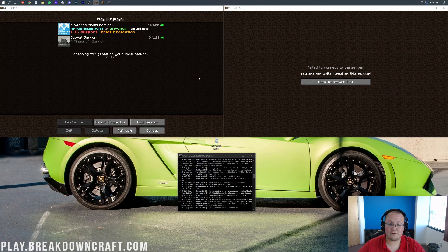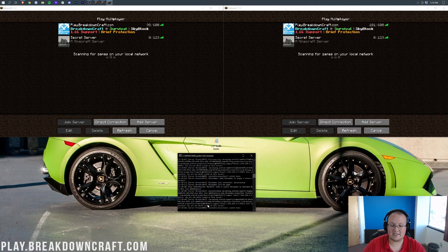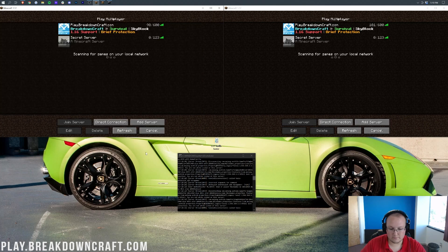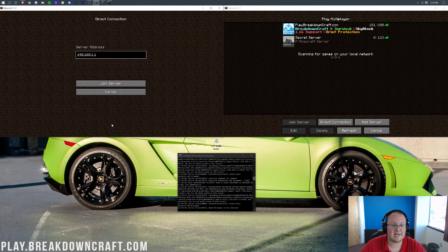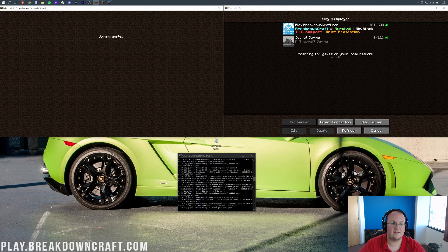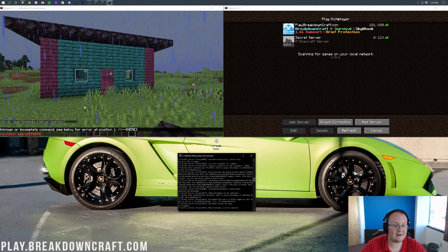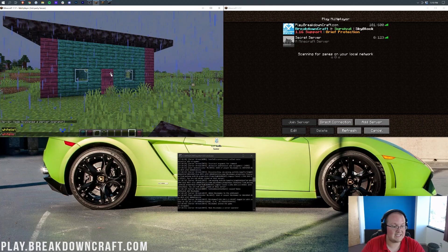If we come over to the console and add someone to the whitelist — the command is whitelist add and then the username, so whitelist add Nick's Games — hit enter and that account is added to the whitelist and can now join. If you're an op in-game you can also do slash whitelist add and then whatever username you want. That's the command for whitelisting. At this point the other account that is not whitelisted and not opped cannot join the server.